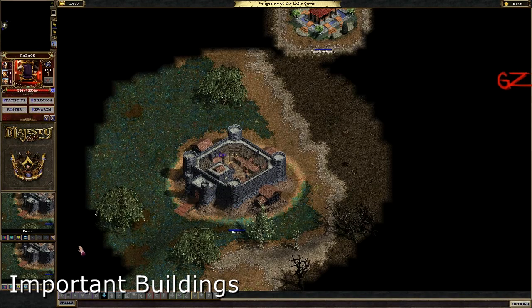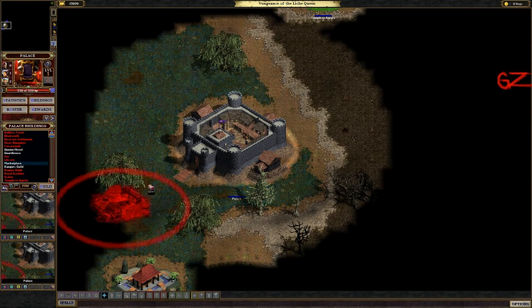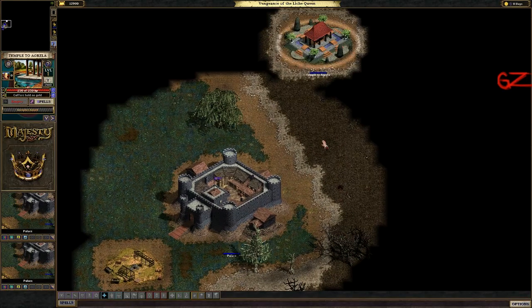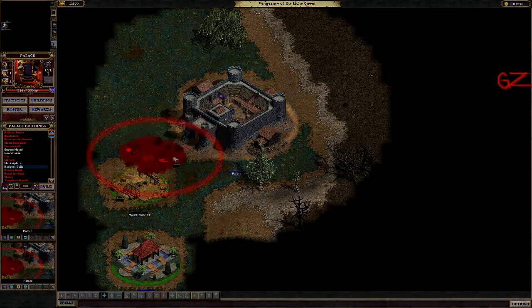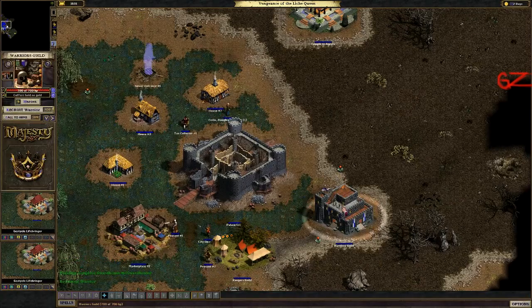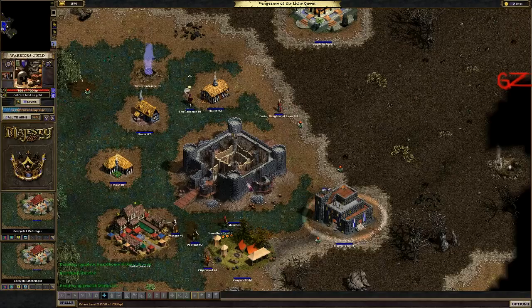Some buildings are more important than others and should be prioritized when building your economy. First and foremost would be your marketplace. Besides providing your heroes with critical upgrades, the marketplace also provides the highest natural tax generation of any building in the game. The marketplace should be one of your first buildings on a new map and should definitely be upgraded to level 3 immediately for the increased tax revenue.